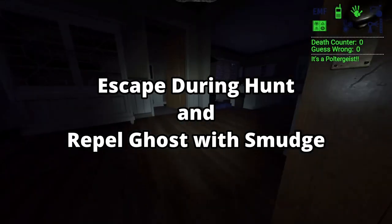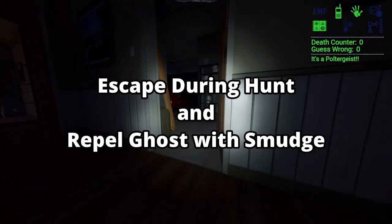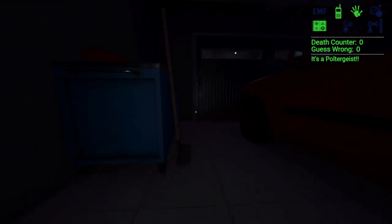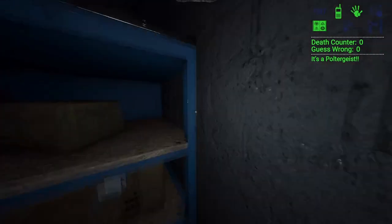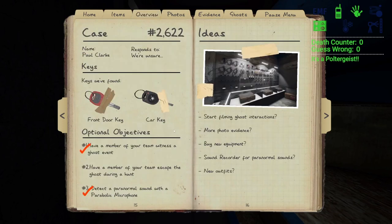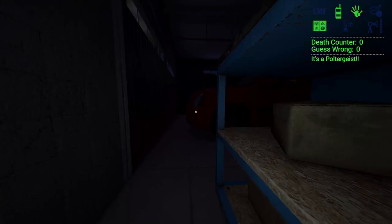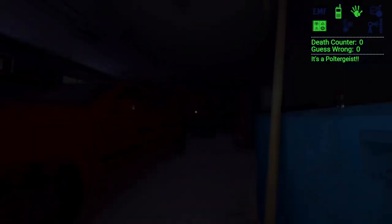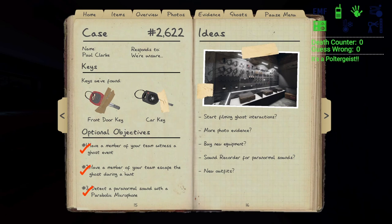For escape during a hunt, repel the ghost with a smudge, and you can also add in the cleanse-the-room objective. All three of these — escape, repel, and cleanse — can be done at the exact same time, which is lovely when you see all three on your objectives board. Just wait for the ghost to get close enough, hit the smudge, get to your hiding spot, and voila — you've got all three objectives done and you're on your way to a perfect game.